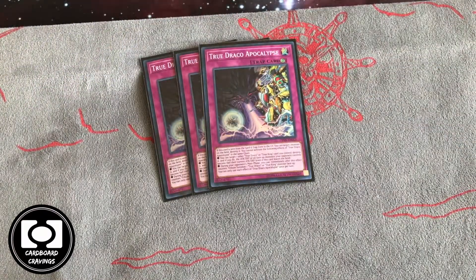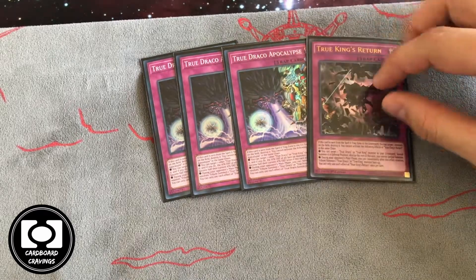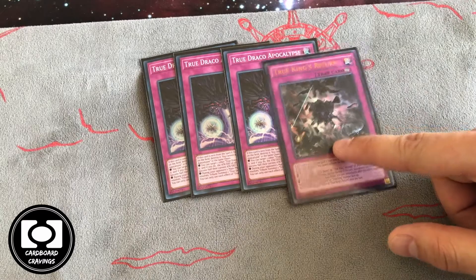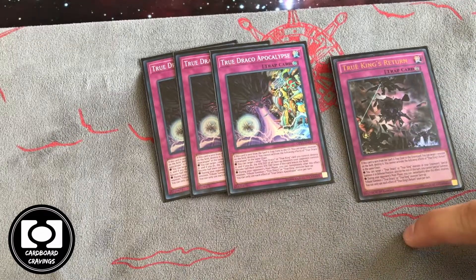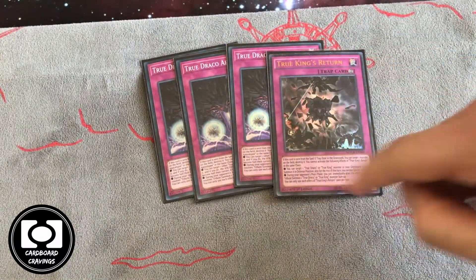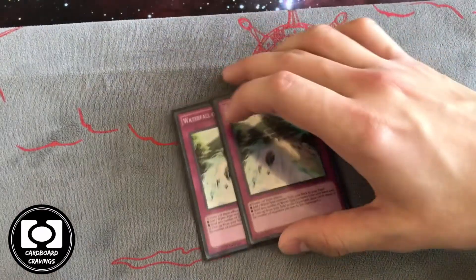For the traps, we play three Apocalypse and one Return. The reason we play Apocalypse at three instead of Return is that Return — basically Call of the Haunted — is strong, and Call of the Haunted every turn is very strong for grinding. But it's at one, so that's the dream. Apocalypse has a nice secondary effect to pop a True Draco card and halve attack in damage calc, so your opponent goes to attack and you can halve their things. It also lets you pop traps to pop monsters and spells to pop spells, so it helps you out-board opponents.